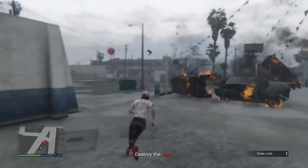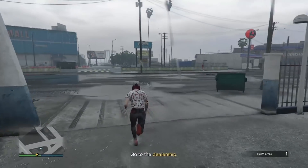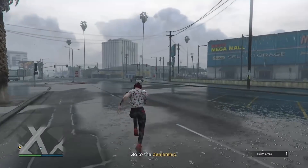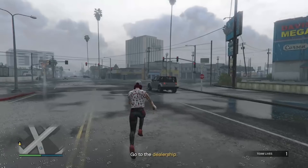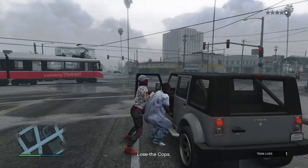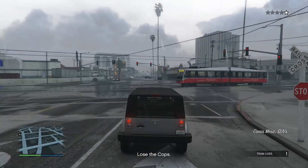Hit the grenade, throw it right there, and bam — just like that, all the cars are destroyed. Now all we have to do is go back to the dealership we came from, which is the S on the map down the street. This only took me a couple minutes, so we still have a lot of time to kill.